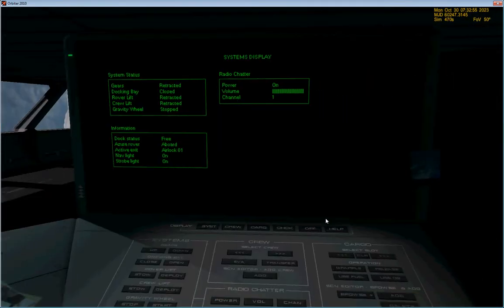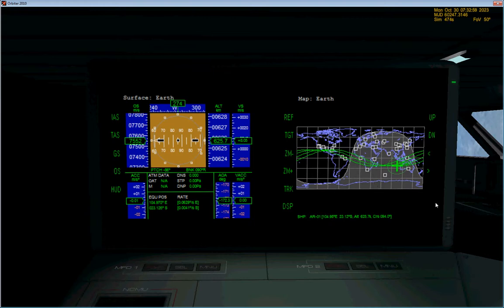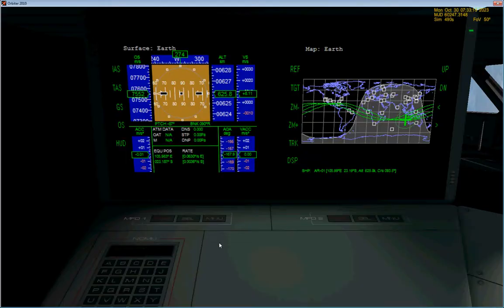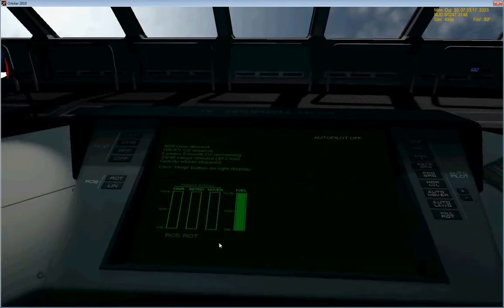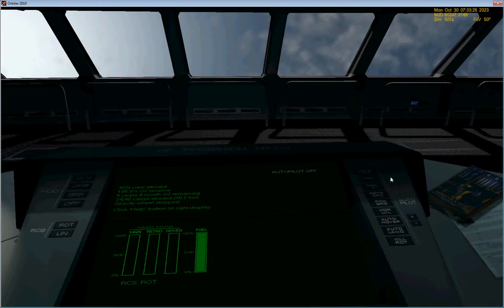Here on the left you have the two MFDs — it took me a while to get where the buttons are; the buttons are actually just these themselves. We have no true or indicated airspeed. Select and menu are the same, power is the same.